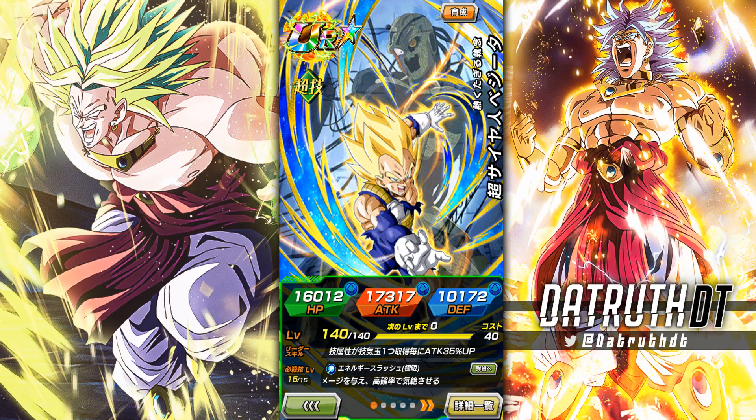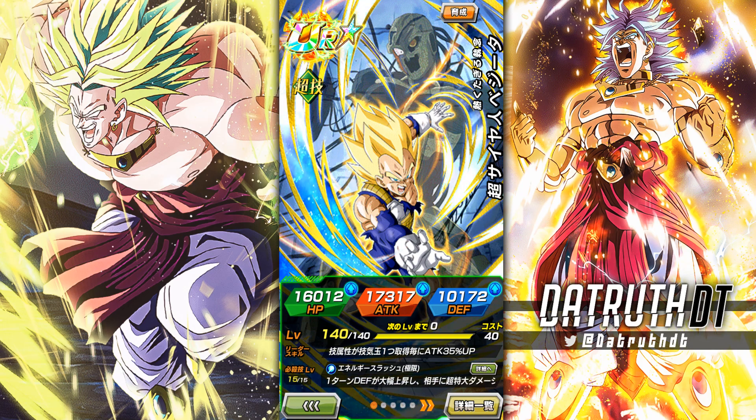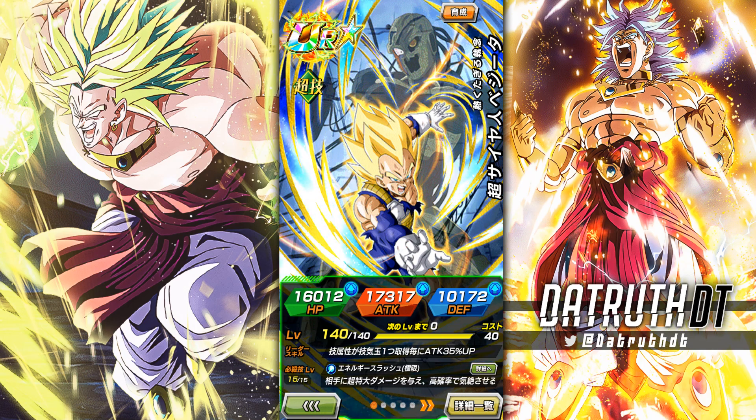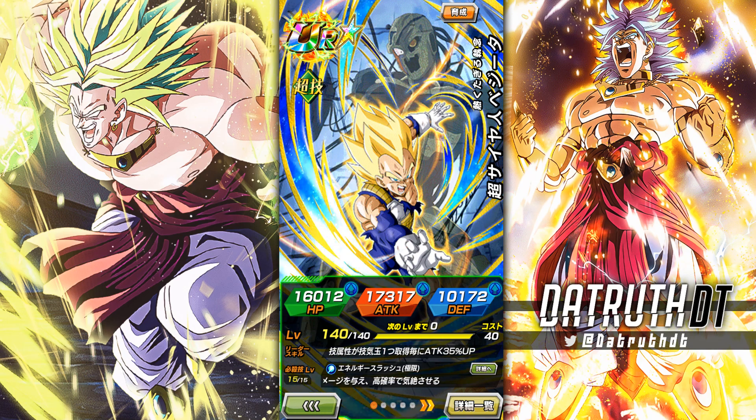Alright guys, we're back for another Dokkan Battle video. Today we're going to take a look at this Super Saiyan Vegeta. This is a sub EZA dropping at the same time as the main EZA, EGL Middle Cooler, and Piccolo and Super Saiyan Vegeta are also getting sub EZAs here.